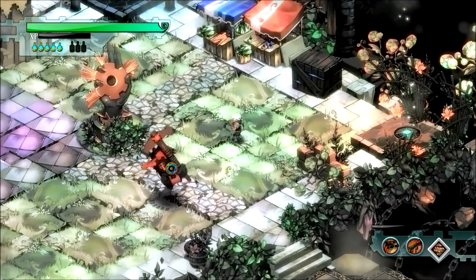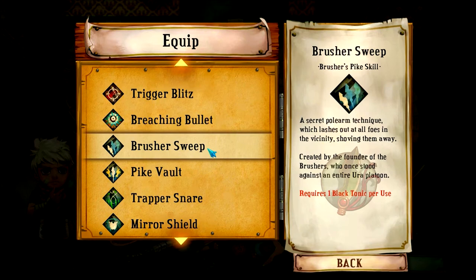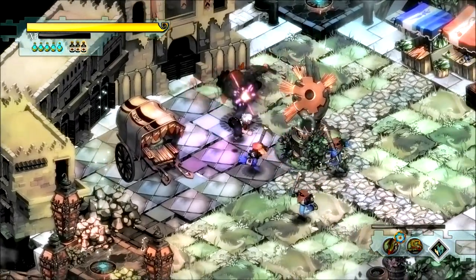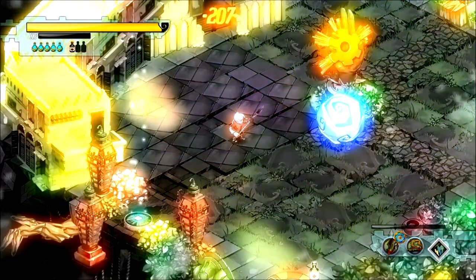It doesn't even kill that guy — I have to use my musket to finish him off. Next up are the Brusher's Pike skills. You can't always judge an ability by its description. Brusher's Sweep is a pull-arm technique that lashes out at all foes in the vicinity, shoving them away — so kind of just sounds like something I do to get distance. Got a good number of enemies. Sweep doesn't do that much damage really. It did a little bit there.